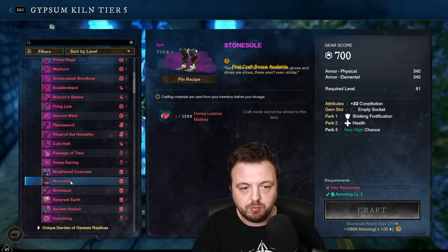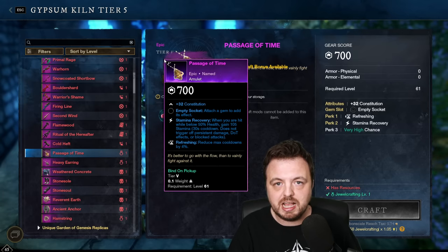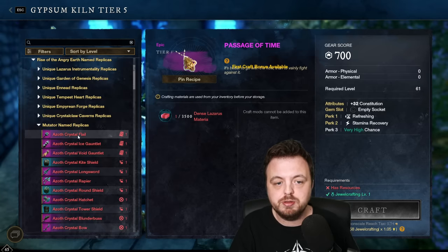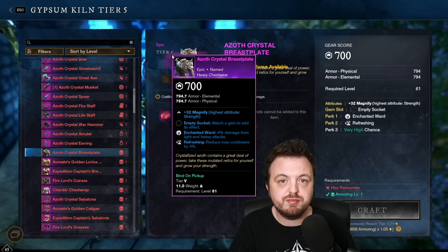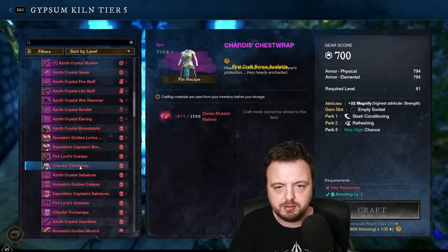Some of the items are very good - for example, these Stone Soul boots have shirking fort and health. Apparently you can put shirking heels on that and it'll be pretty powerful. The Passage of Time is an interesting amulet from Lazarus: it's a CON amulet with stamina recovery and refreshing - you could put a nice third perk on it. And there's the Azoth Crystal Breastplate which has enchanted ward and refreshing - gear score 700 just for leveling your season pass.